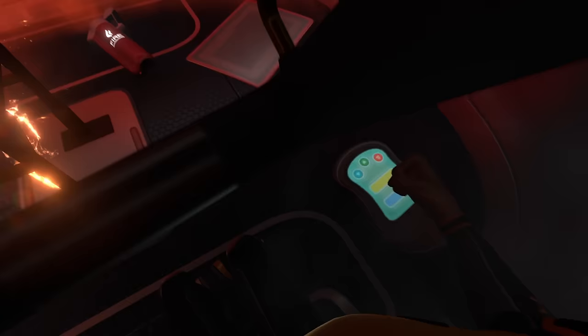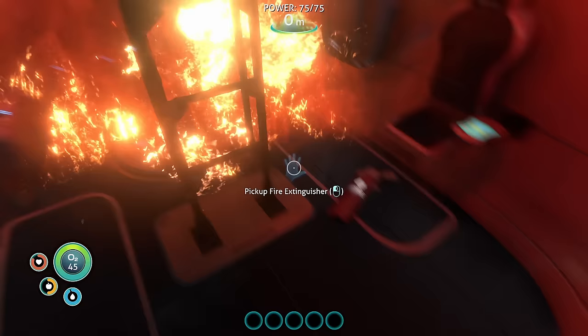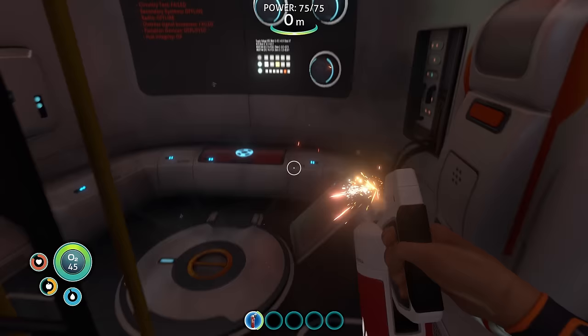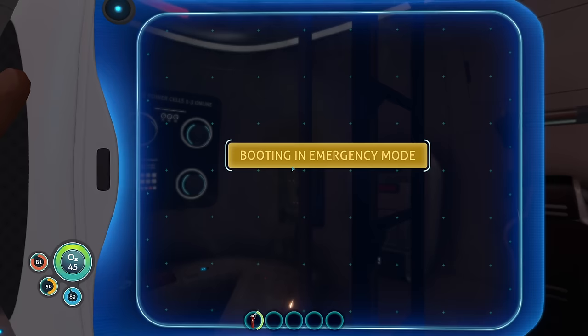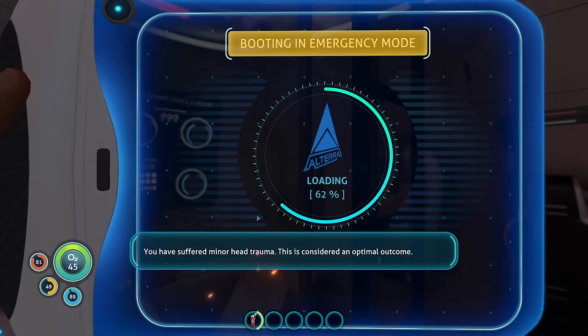We should probably use the fire extinguisher that's right there. Pick up fire extinguisher. How do I use this? Perfect. I'll call that a pretty decent intro. You have suffered minor head trauma — this is considered an optimal outcome. Okay, we'll just treat him with some eggs, we'll be fine.